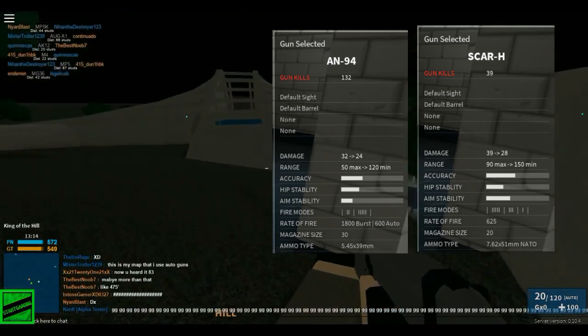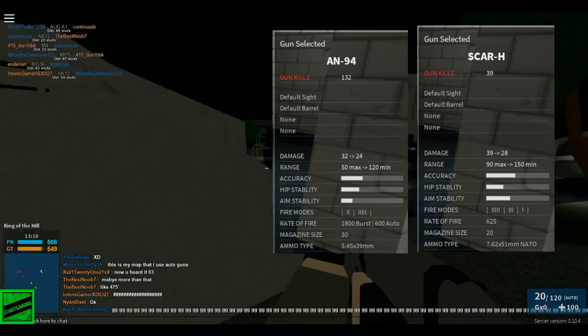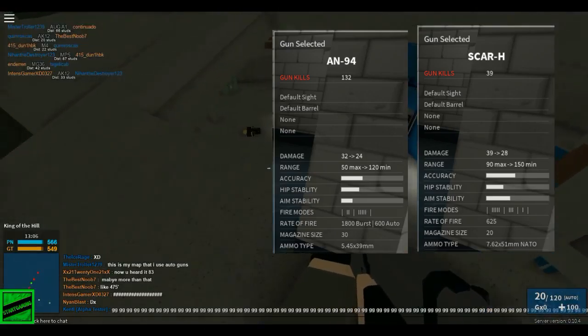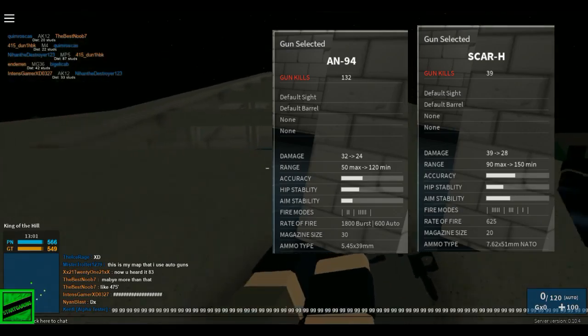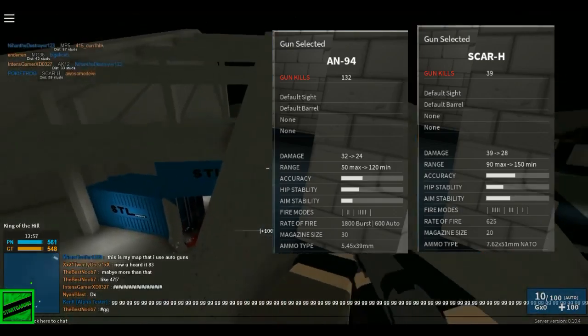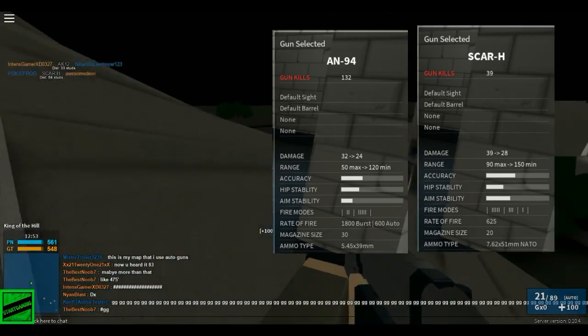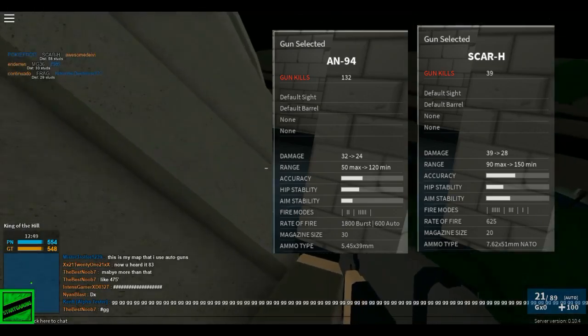I feel like the AN-94's magazine would be amazing on the SCAR-H if it could hold 30 rounds. The 20 rounds feels very limiting in how you play and how many kills you can get — you can't cycle between guys because you run out of ammunition and have to reload, and the reloading takes a decent amount of time. I feel like the AN-94 reloads faster. The SCAR-H again uses much bigger shells, which makes it easy to penetrate terrain and cover. Now we're going to get into some long-range, medium-range, and short-range kills and see how they perform.